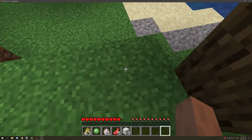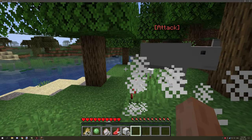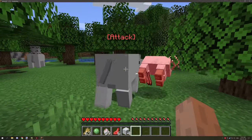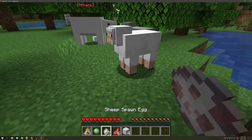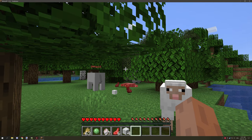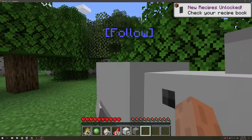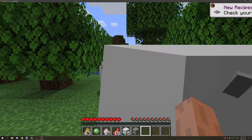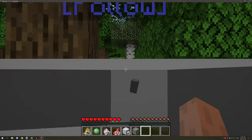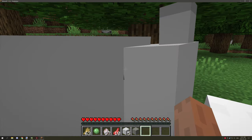It basically just kills any sheep in the area. I still have it set up with a timer, so it will stop attacking after a while. There it stopped attacking. I could probably work on that a little bit more — make it so every time it kills an entity it resets the timer — but I'm currently not sure how to do that.